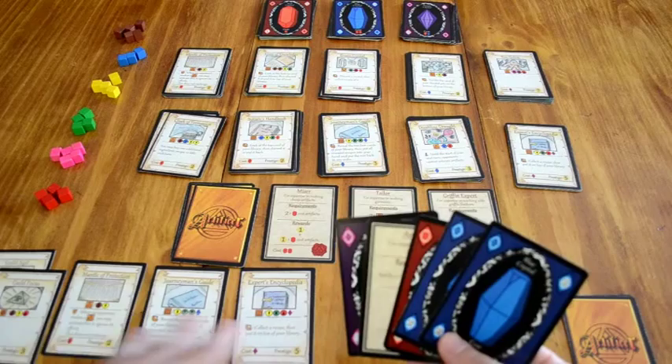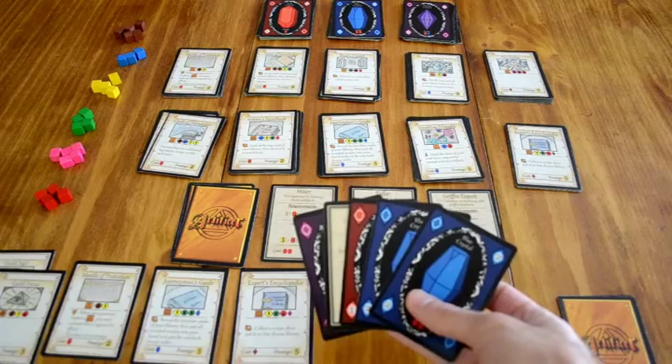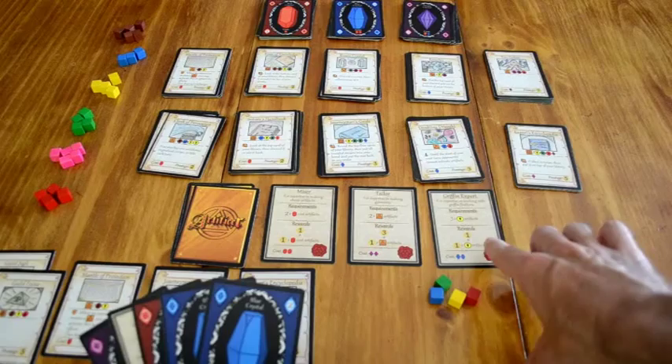We've fast forwarded a bit to a little later in the game. I have some artifacts in play — some that activate — and this is currently my hand. I've collected some blue and purple crystals. The first thing I'm going to do is check to see if I can purchase any of these titles.